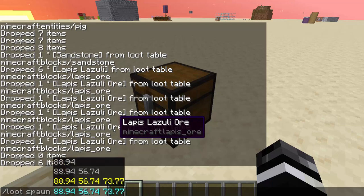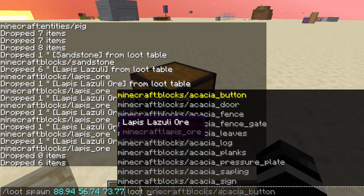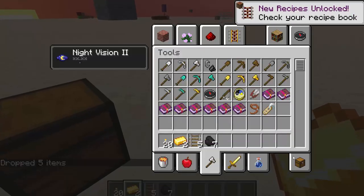And then spawn lets you spawn an item. So we can just spawn all of them, and that will just spawn all the items just like that.